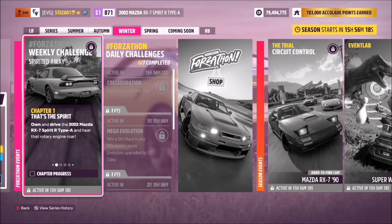Hello and welcome back to the channel and now you join me for this week's Forzathon guide called Spirited Away. This week's one wants you to own and drive the 2002 Mazda RX7 Spirit R Type A to complete all the challenges with.